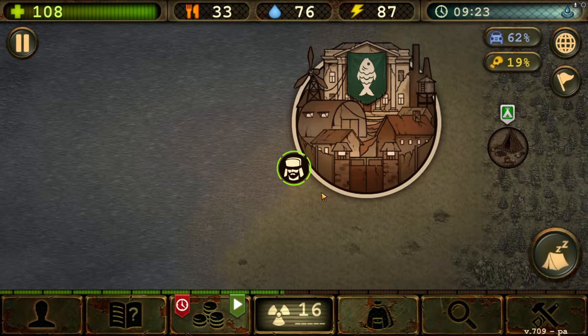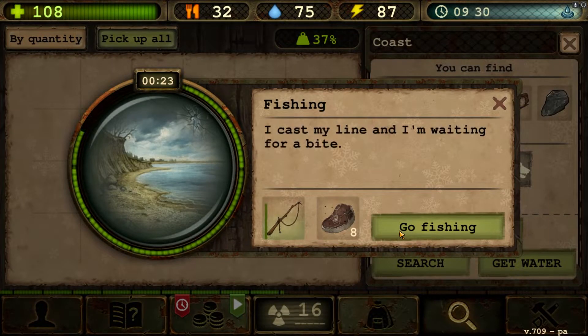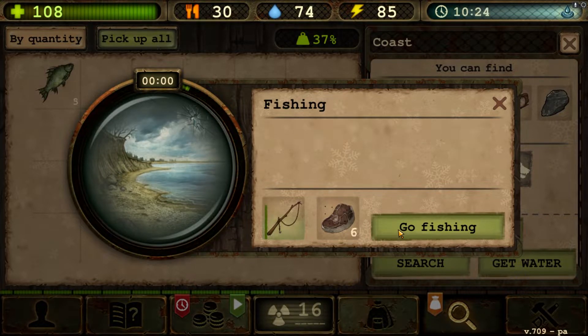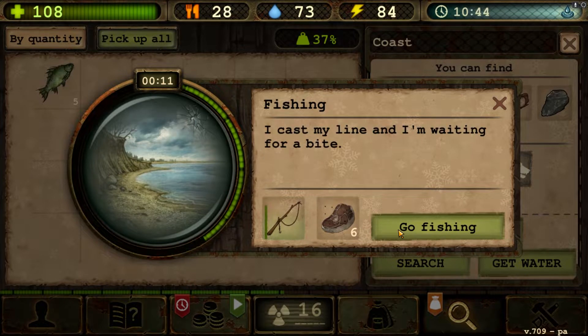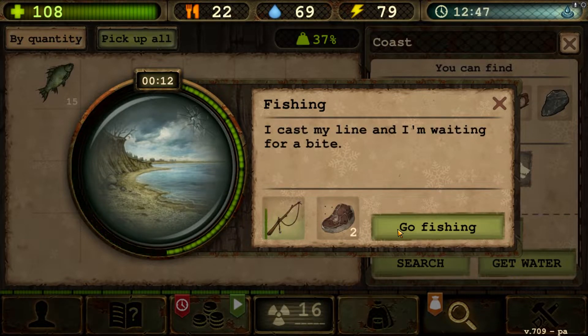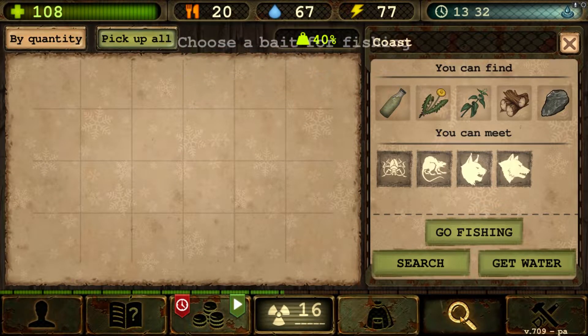Welcome back guys. WolfieNotCool here in another episode of DR Survival. Today we're gonna do some fishing. We have some bait ready. We need 15 fish to finish up the bartender quest, and I think he's asking for dried fish, so we'll get the fresh fish as many as we can. Let's just use all the bait and carry all the fish back to camp. It's always good to have some backup food.